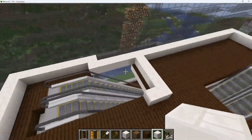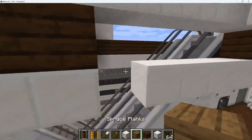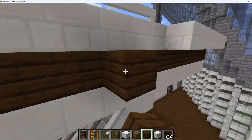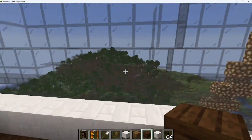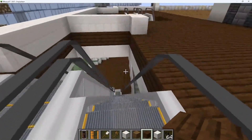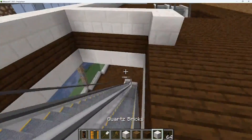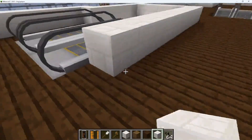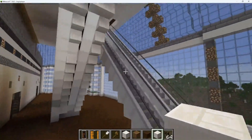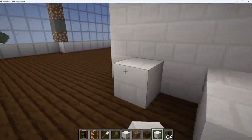So like this, and then down here. It's pretty close to the glass but that's okay. We can go down right here. On the bottom right now it looks like this. I'm going to continue putting blocks under here just to make it look better.